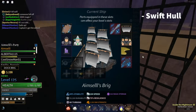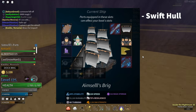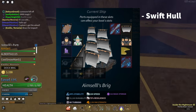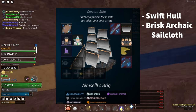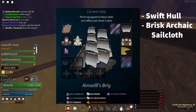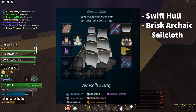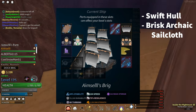You'll want to go for a Swift Hull — add a Swift Scroll onto any hull that you want, but primarily he uses a wooden hull as that is the lightest hull and will get you the fastest speed. You will also want a Brisk Archaic Sailcloth. Brisk is another speed attribute that you can add on with a Brisk Scroll, which you get from the Darkseal chest. So you will have to go and farm Darkseal chests before you can get these items.